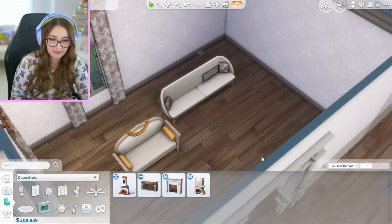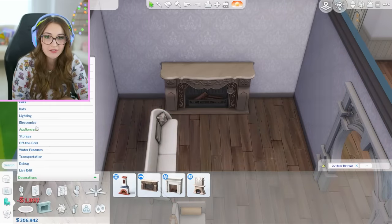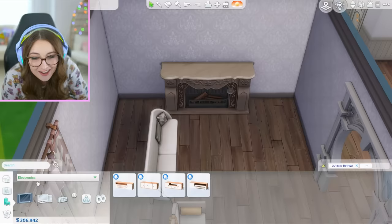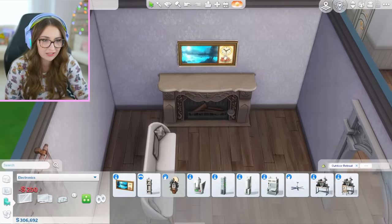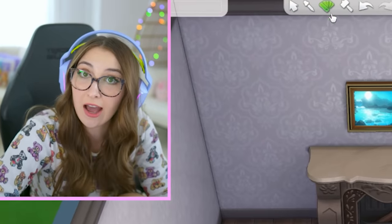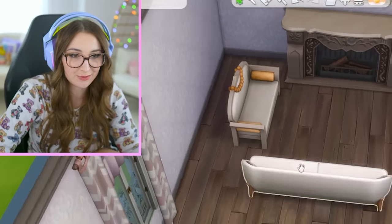For a loveseat, I know there's not gonna be a matching one. I'm liking this one — it doesn't really match but close enough. Also, do we have fireplaces? Yes! All of these are amazing. Am I gonna have a TV? I don't have TVs. Digital scrolling clock — y'all ever use that item? I've never seen that item in my life, but I'm using it today. We're gonna pretend that's a TV. Use your imagination on this one.